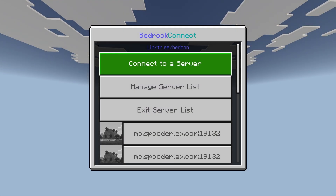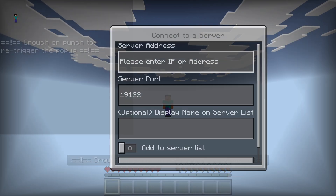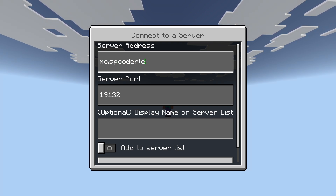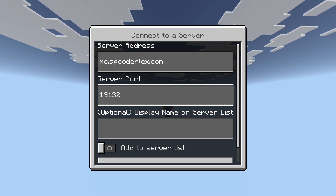Once it's done loading, you're going to see something that says Connect to a Server. Select that, and where it says Server Address, enter the IP of the server you want to join.